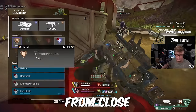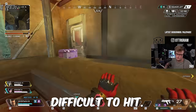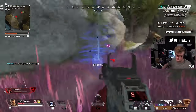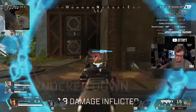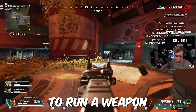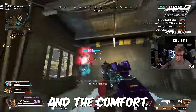As for loadout, Bangalore benefits greatly from close to mid-range guns. She generally wants to run automatic weapons over single-fire ones, since her passive allows her to mag dump while still being incredibly difficult to hit. I would recommend weapons such as the R-301, or SMGs such as the R-99 or the CAR SMG. It makes the most sense to run a weapon with a digital threat scope when possible. As for a secondary, Bangalore almost always wants to run a shotgun, though this can vary depending on playstyle and comfort with that weapon type.